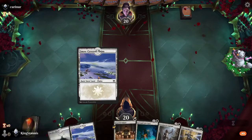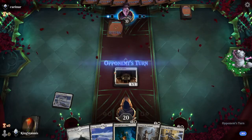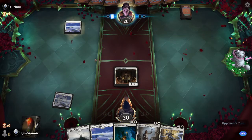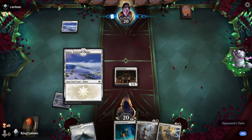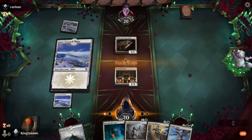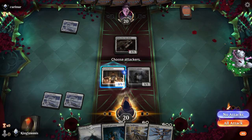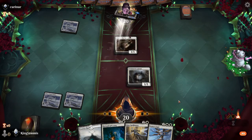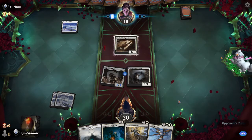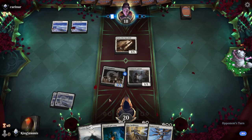Let's see what we're against, I don't know what it's going to be. Let's keep this — good hand here. Looks like he's also playing Mono White. That's fine. Looks like he's playing the more old version of the deck. We're on the drop, we're playing first, so I think we have the advantage here.